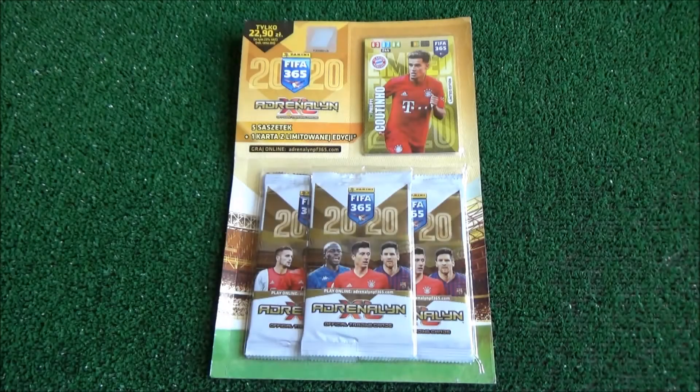Panini Adrenaline XL FIFA 365 2020 — this is a blister with a Philippe Coutinho limited edition card and five packets to open, and it's happening in this episode.